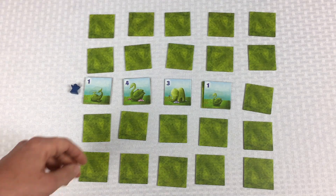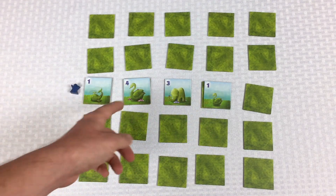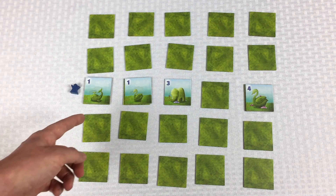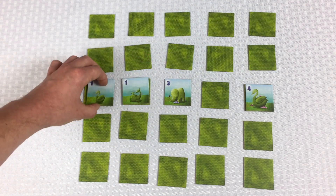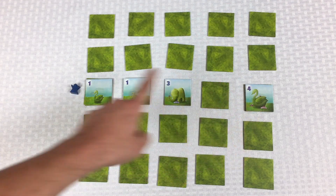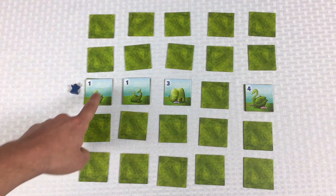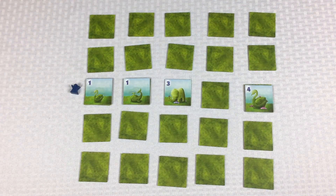You can also get bonus points for having the same type of bush visible. If the swan is visible, the elephant, and another swan — because there's more than one of a type of tile seen, they each score an additional point. So in this example it would be one, two, three, four, five, six, seven, eight, plus bonus points nine and ten. That's what we're trying to do — get our visitors positioned to see the best things possible.